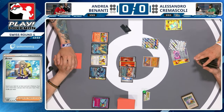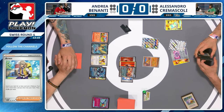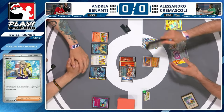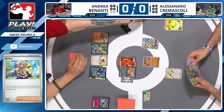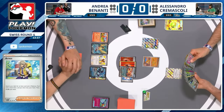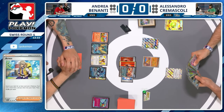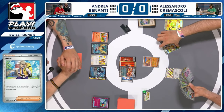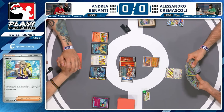If you put one Pidgey down it gets immediately targeted, so that could be a concern. TM Devolution is a great card — Alessandro scouted early, there've already been two Rare Candies played, so a TM Devolution could be huge. That's what you have to do: devolve and hope Andrea doesn't have any Rare Candy. Boss's Orders is gone but you know they'll play at least a couple, and Pidgeot's on the board. Alessandro needs energy in hand for TM Devolution — doesn't look like he has it.